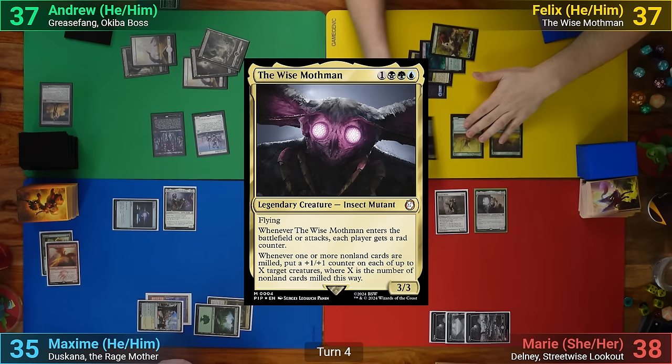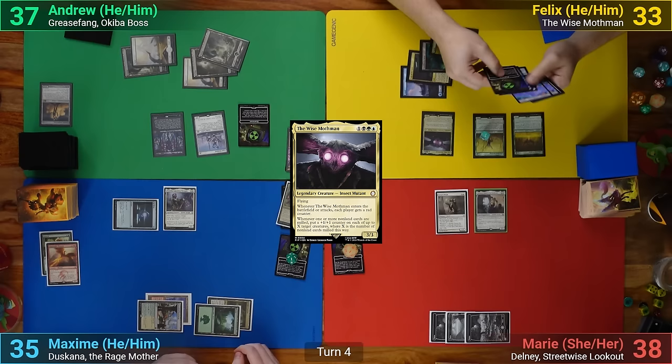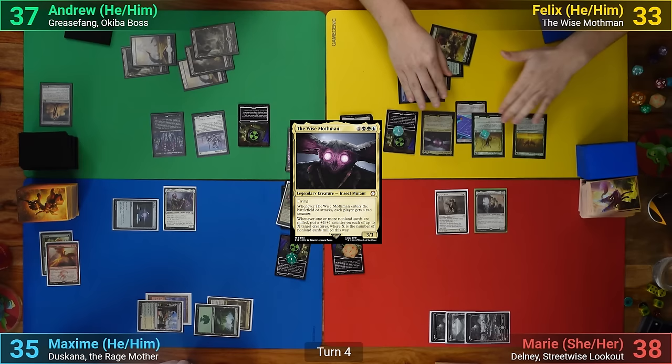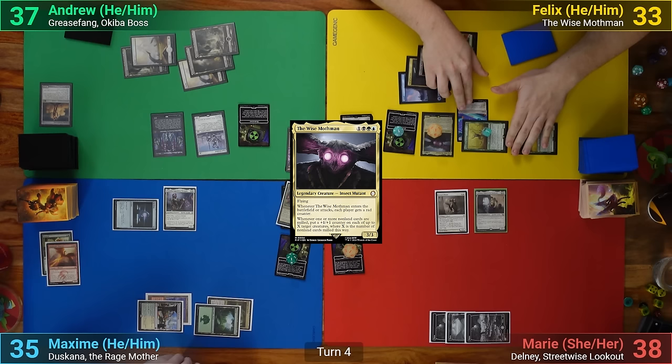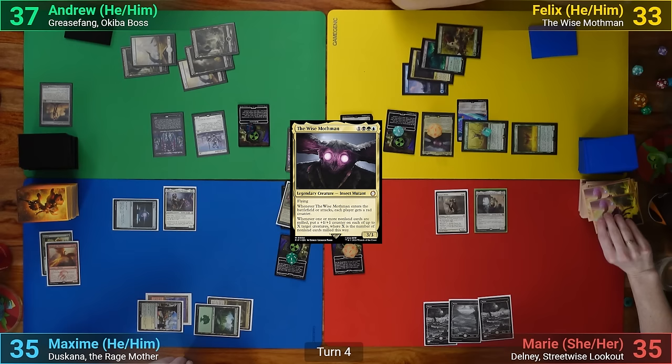Felix's turn has him playing a Forest. He then plays the Wise Mothman, giving everyone a Rad counter. His Watchful Radstag then evolves, making a copy of itself. Felix then follows up by activating the Cathedral Acolyte and puts a counter onto the Mothman. He then goes to combat and swings the original Radstag at Marie, who takes the hit. After that, Felix passes.